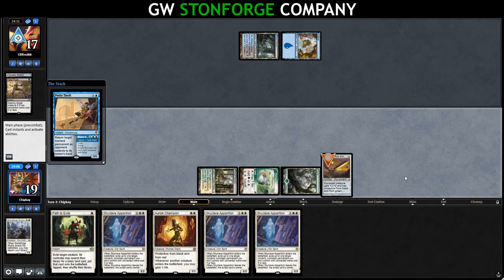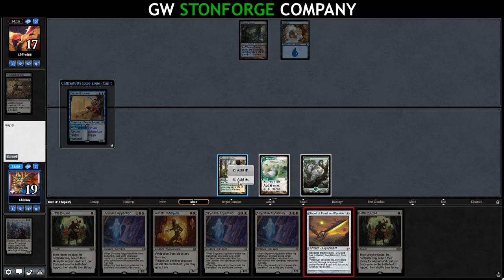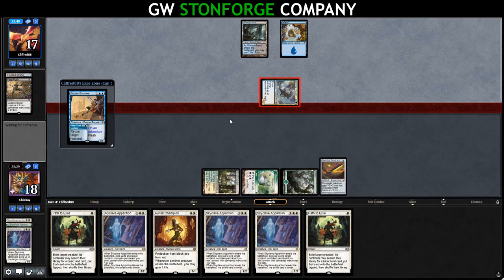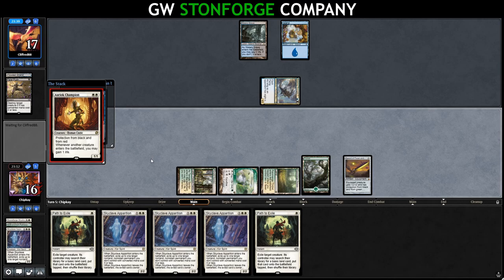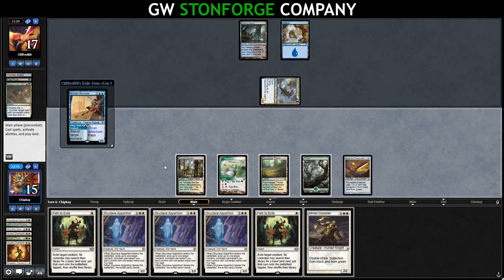They cast Petty Theft and do nothing else. We still only have two lands. They play Soaring Thought Thief — it's a Rogue/mill style deck. Our sword resolves too. When they get in for one we mill two — a land and a Skyclave Apparition. We draw a tap land. We try for Uryuk Champion and they Drown in the Loch it. They get in and mill our other Uryuk Champion — I wanted that. We run out Mirren Crusader. They have to counter it because they can't deal with it once it's on board.